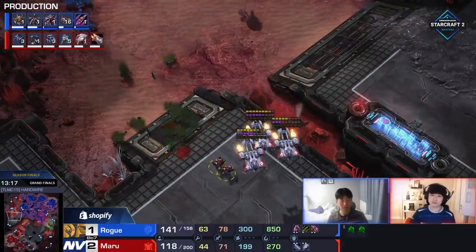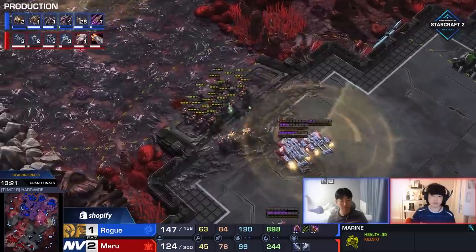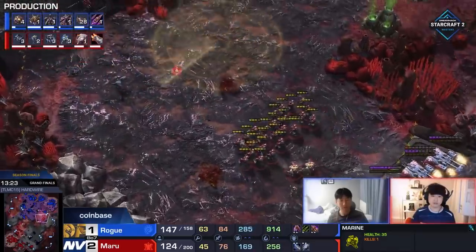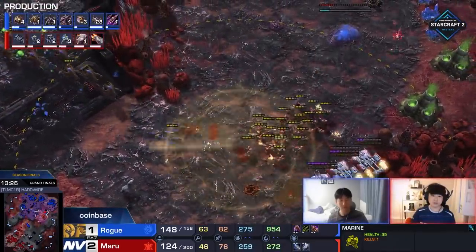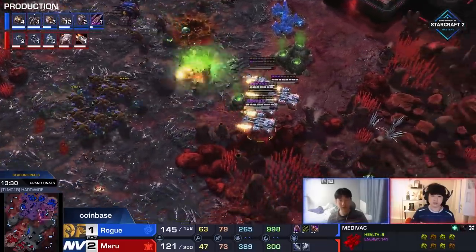Oh, the Burrow! Mario just tilts his head as well. I was going to say, when the Burrow was on the way up, Rogue needed to do something, and the Burrow's a great way because it gives you a chance. Then the run-by went off, and he has the Burrow to just get further ahead from the run-by as well. He does get this base, so keeping Rogue on only four bases — obviously big news — as these Lings run on in, though there's just not enough units back here.